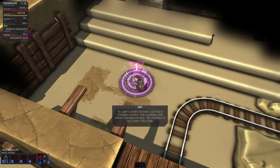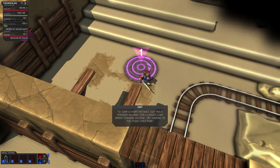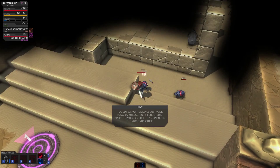Every time you go on a checkpoint, you gain a life — lives are shown up in the corner. If you lose all your lives, you fail the dungeon. Also, when you walk on a checkpoint you heal up to a certain amount of health, which is quite useful.